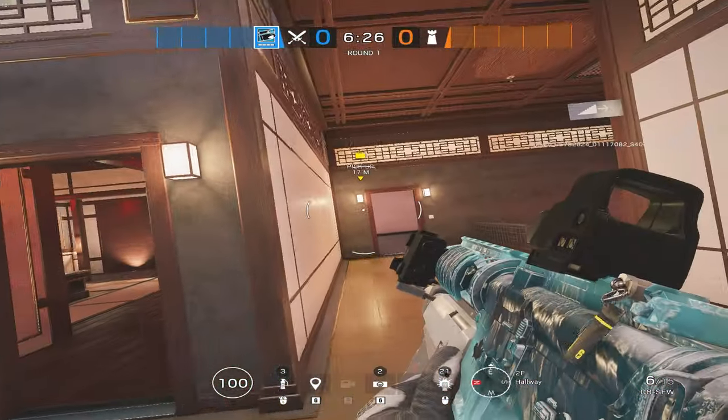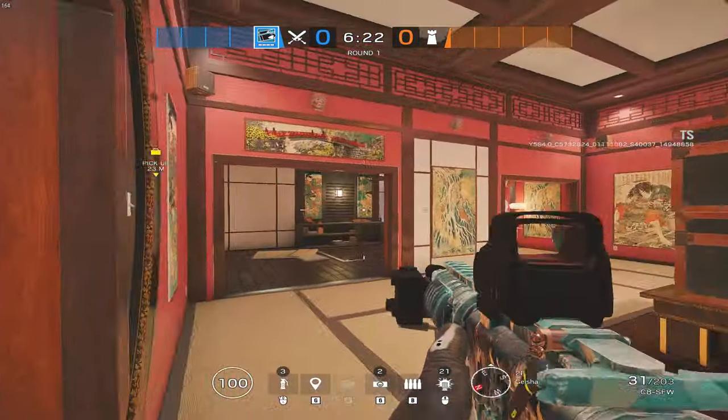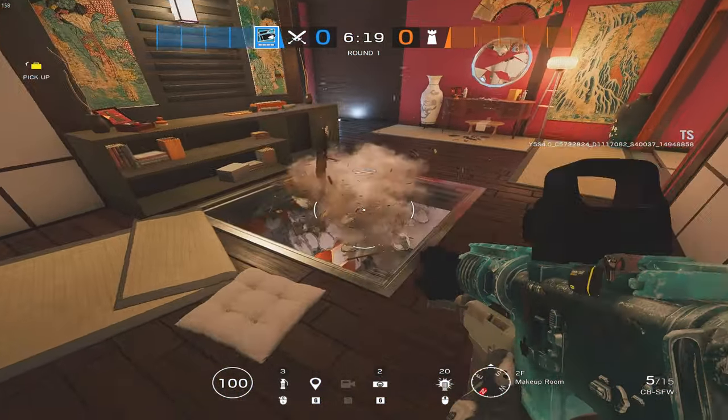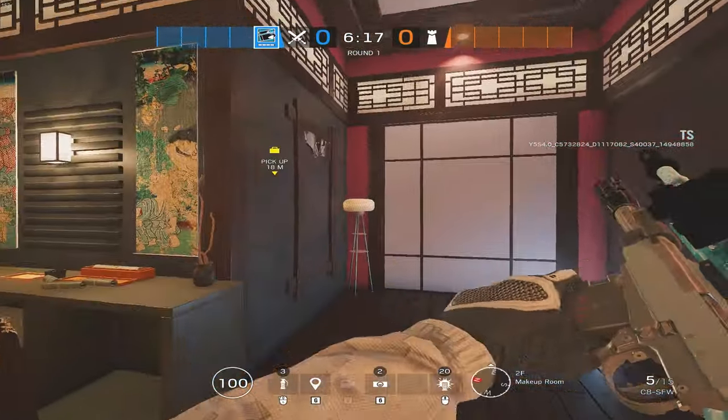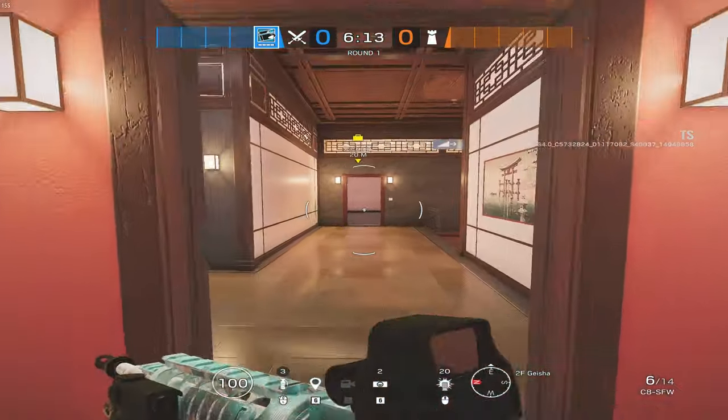Heading over towards the wave stairs and geisha — geisha's been opened up a bit too. You've got some more stuff in the center, and the hatch has been moved as you guys can tell as well. There are also now two walls here: one leads outside and one leads into drum.